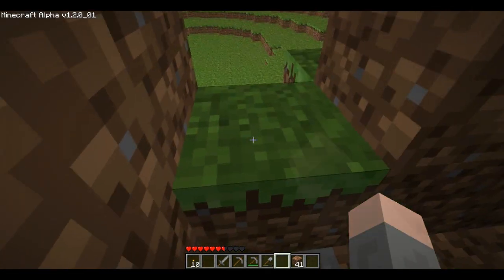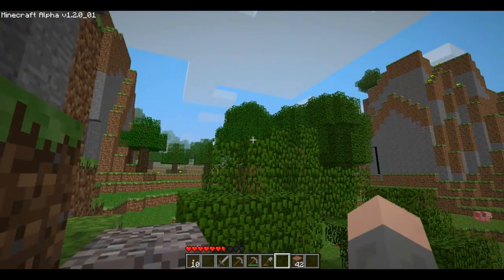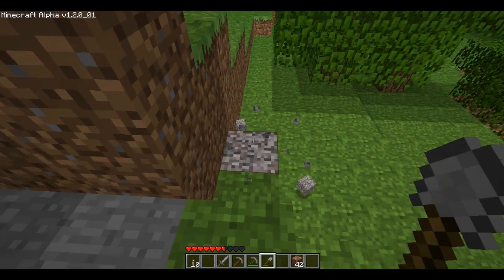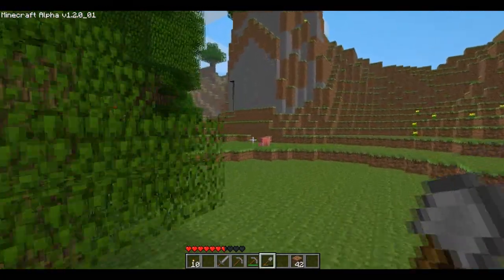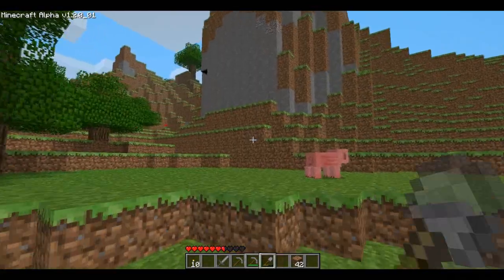Alright, let's get out of here. I'm just going to punch you — I don't want to waste my shovel on dirt. And the sun's back out, so we can continue on our merry way. First off, I want to beat this gravel. Gravel sometimes drops flint, and I would like to have some flint for many different reasons. But it didn't, so shame.